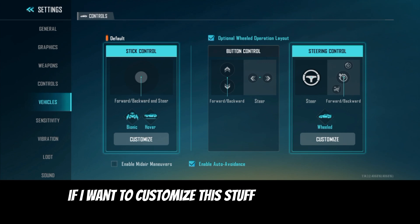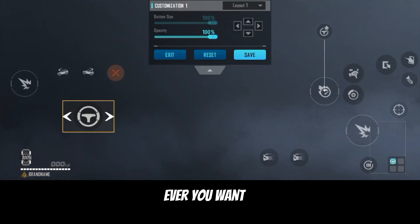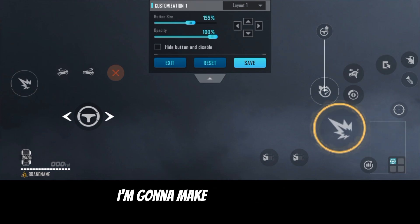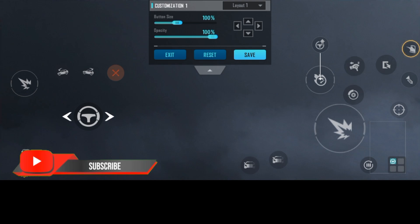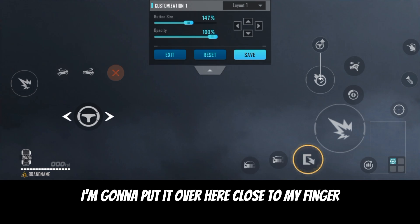I like the control with the steering over here. If you want to customize this, go to Customize. You can adjust everything wherever you want it and make the buttons bigger the way you want. This is just the vehicle controls — I'm gonna make it a little bigger.